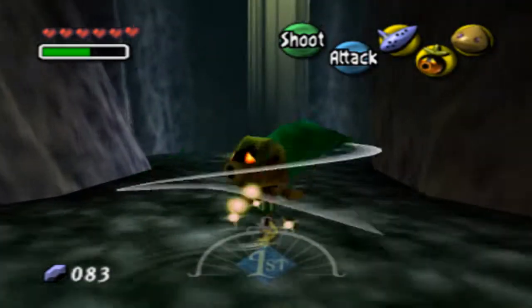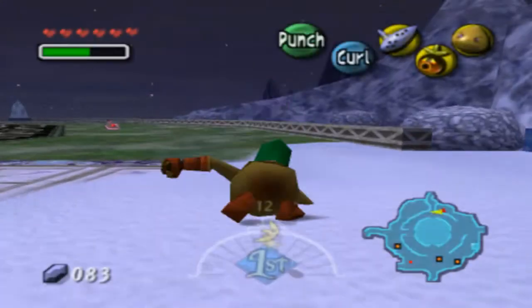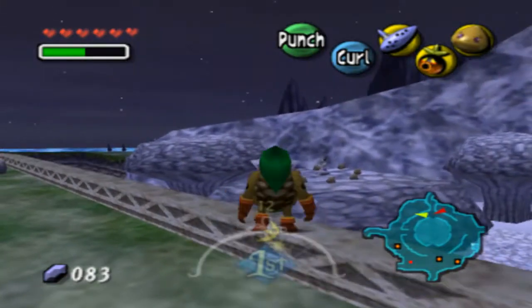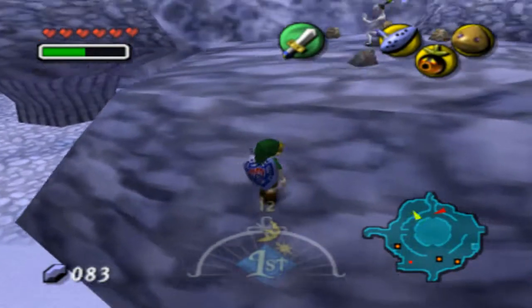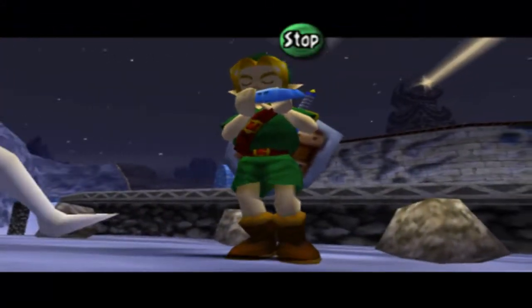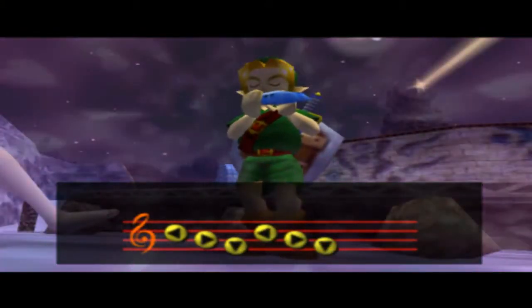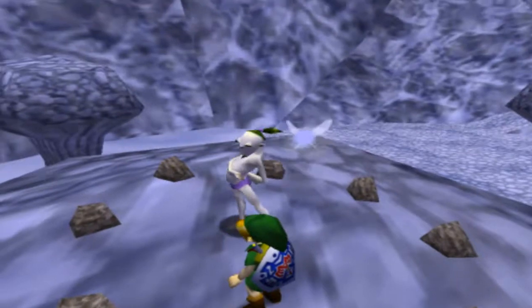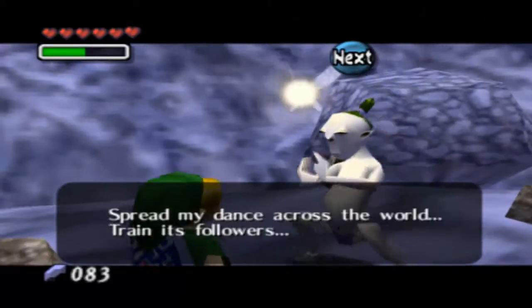Oh yeah, we'll be able to get a mask here soon. Now I'll have to stay away from North Clock Town. Who the heck is that? Some dude that's dancing in the middle of the night. He's a ghost, so you want to play the Song of Healing. Getting this will get you the Couple's Mask. It allows you to dance, and it also lets you get a heart piece. He kind of looks like Mr. Miyagi.